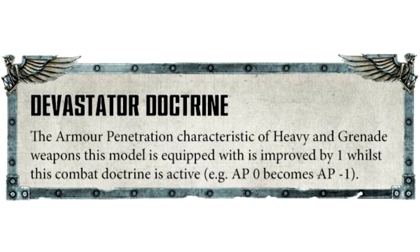The Devastator Doctrine improves the armor penetration characteristics of heavy and grenade weapons by one whilst active — so AP 0 becomes AP minus 1. I'm thinking Hellblasters, overcharging with this and getting that extra minus 1. The Tactical Doctrine improves the armor penetration of rapid fire and assault weapons by one whilst active — again, AP 0 becomes AP minus 1.